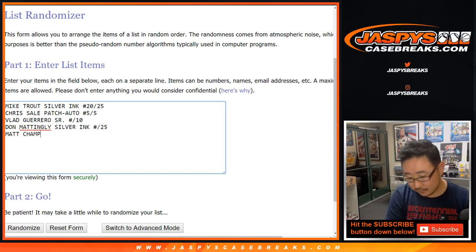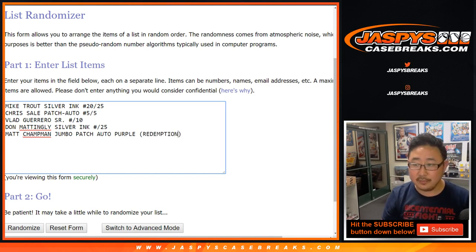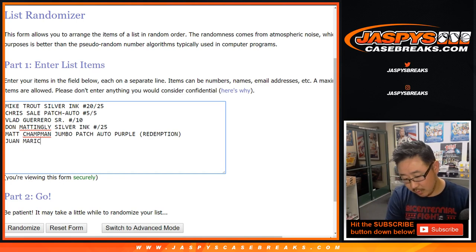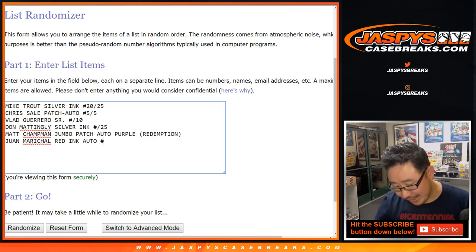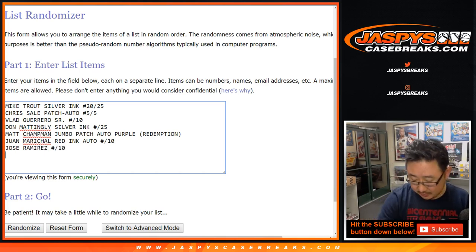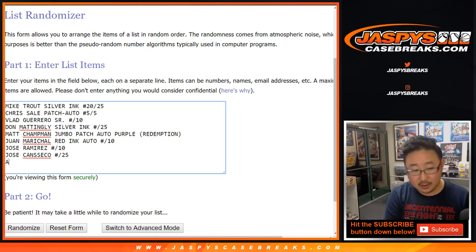We got the Matt Chapman jumbo patch auto, purple, redemption. We got Juan Marichal, red ink autograph. Jose Ramirez, out of ten. Jose Canseco, to 25. The Al Barlich cut auto — that's another train whistle — four out of four.